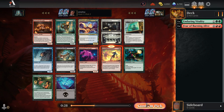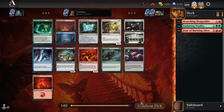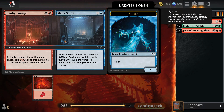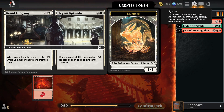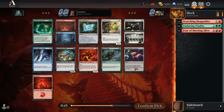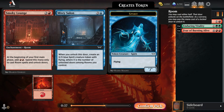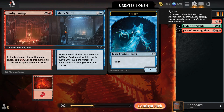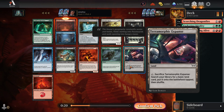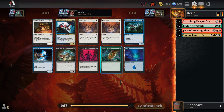Monstrous Emergence is okay, maybe choice number three. At some point in there I should consider Inquisitive Glimmer. Smokey Lounge — this is a big card for the rooms deck, which we aren't currently but things could change. Because there's not really much here, I could take Terramorphic Expanse, but I think I'm going to take the Smokey Lounge. I only have one green card so we're not exactly committed to that. This is pretty good in rooms. Terramorphic Expanse would also be a reasonable choice.